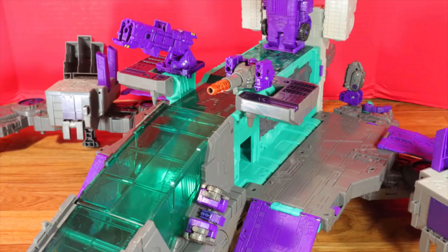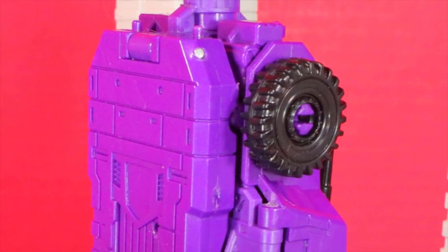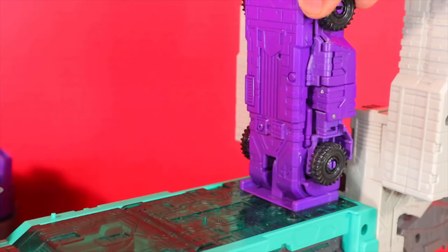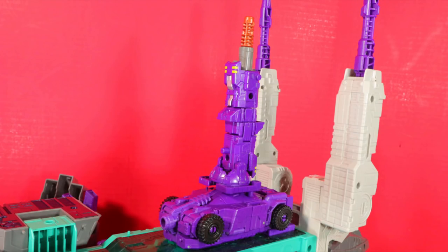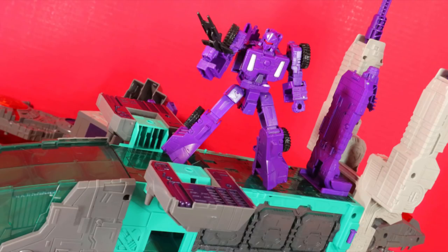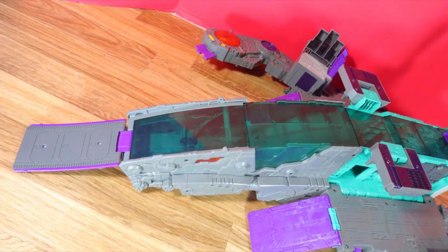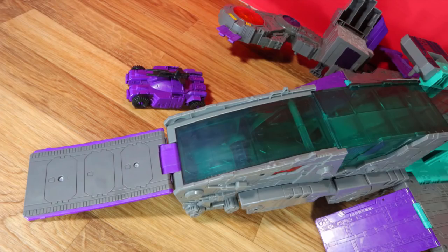Speaking of portholes and ramps — just a few years later and the set is complete with Brunt. In tank mode he could defend the base; in robot mode he could command the city. You can disconnect him, but with the long connection system locking Full Tilt to make a tower — something Brunt originally did — you can work around it by folding it down. Using the porthole you could build something on it; you could take Full Tilt off completely and still have the tower.